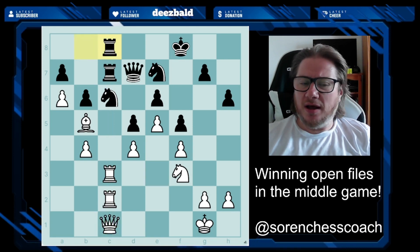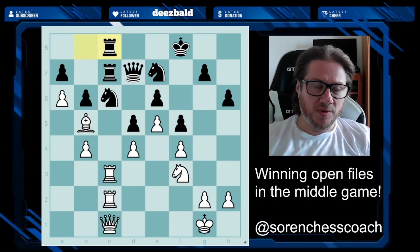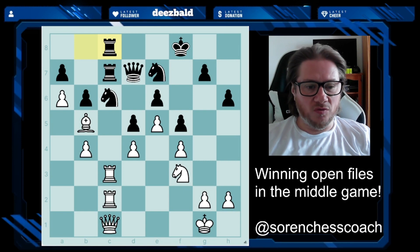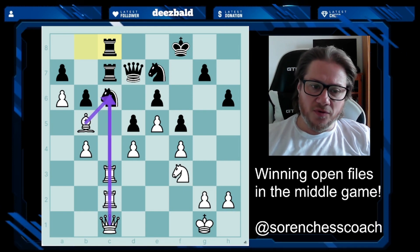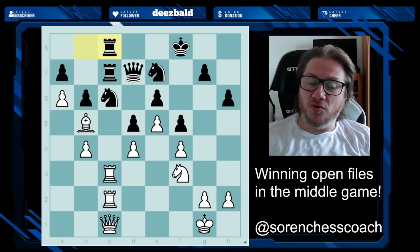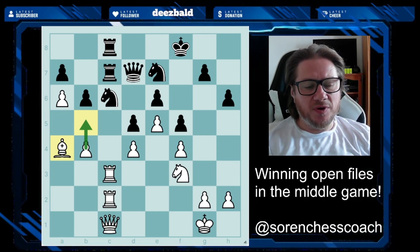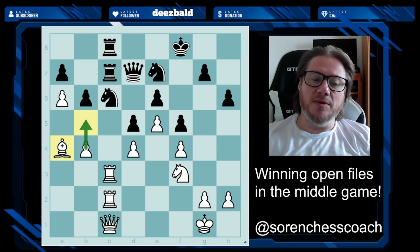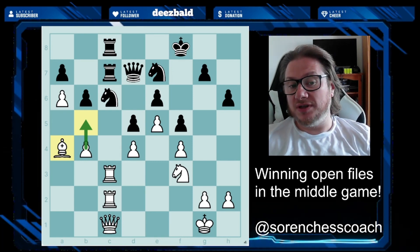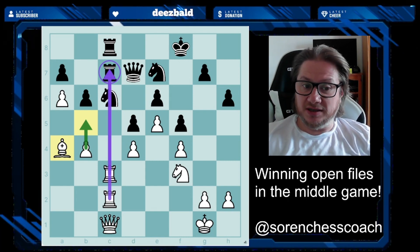You might ask: what if Black plays rook b to c8? Let's count attackers and defenders — something you'll do in virtually every game. White has one, two, three, four attackers; Black has one, two, three, four defenders. How do you break through? Look at bishop to a4, which clears the way for the pawn to advance. If the knight on c6 moves, count the attackers on c7: White has one, two, three attacking; Black has only one and two defending. That means you win on c7.